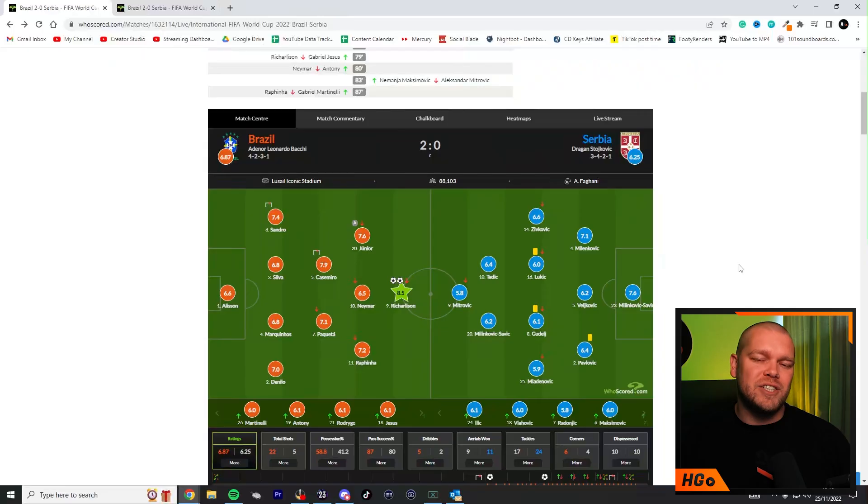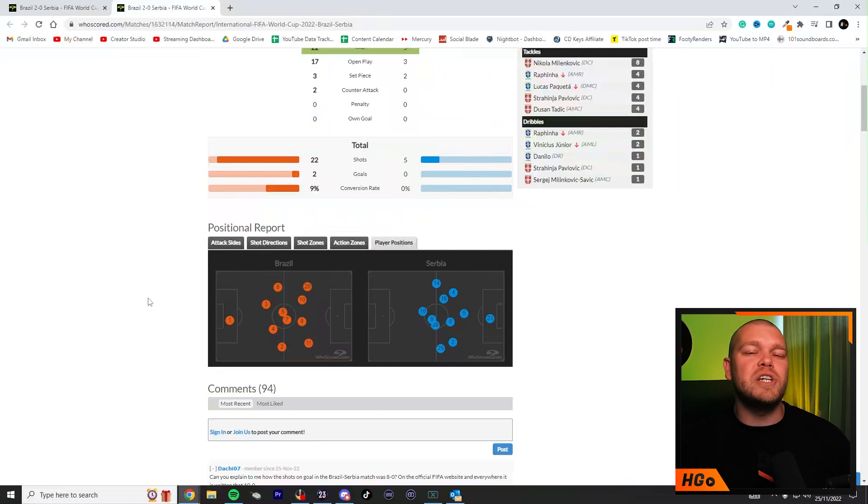We're going to dive into whoscored.com first — a very good source of football information. They suggest that Brazil played a 4-2-3-1: Alisson in net, Danilo, Marquinhos, Thiago Silva, and Alexandro rounding off the back line. Lucas Paqueta alongside Casemiro as the defensive two sitters. Vinicius Jr. on the left, Rafinha on the right, and Neymar playing in behind Richarlison who scored both goals. However, if we look at their positional report, this doesn't look like a 4-2-3-1 whatsoever — it very much looks like a 4-2-4.